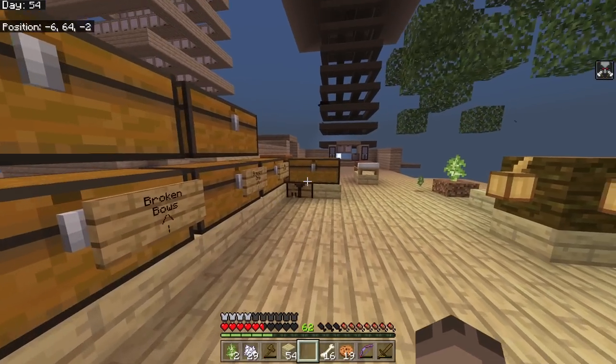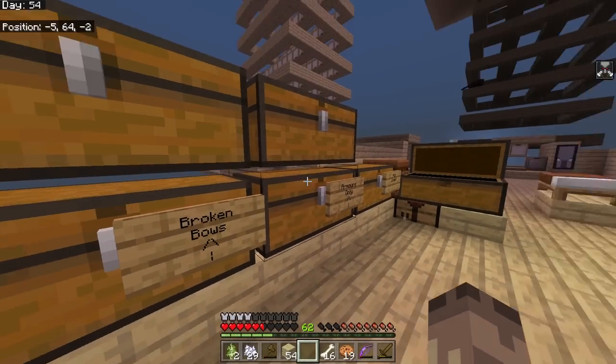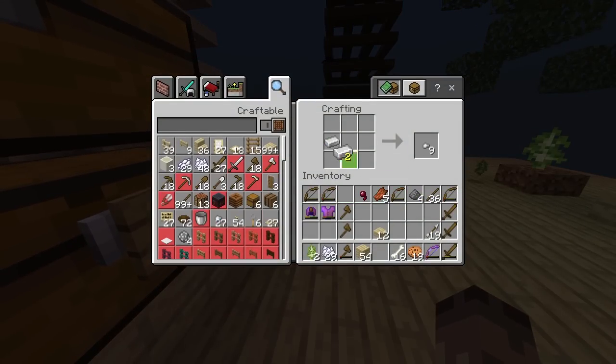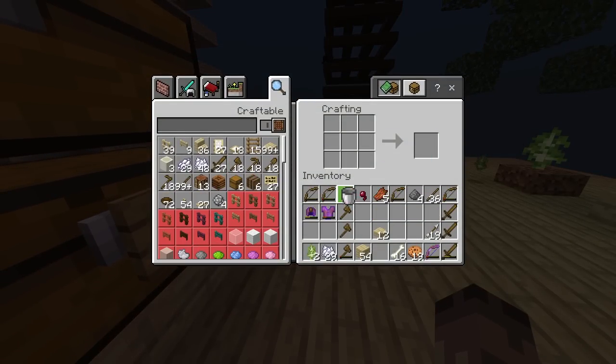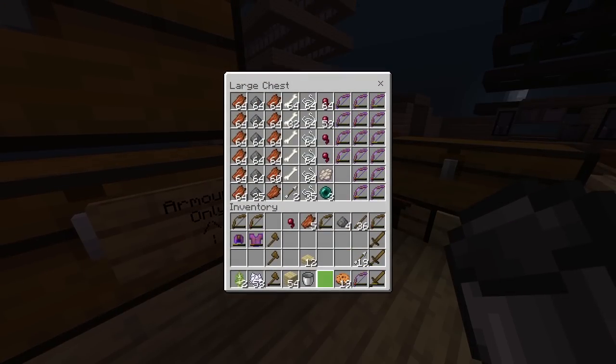I just killed a witch and it dropped a cauldron! I could not believe it. Unfortunately by the time I killed the surrounding mobs it stopped raining - typical. But we've got a cauldron now. I didn't need to add this but it spices things up. With the iron from zombie kills I can now make a bucket, so when it rains the cauldron will fill up.